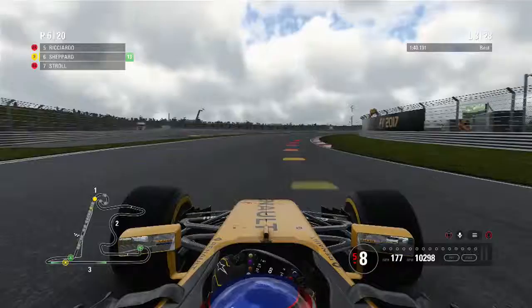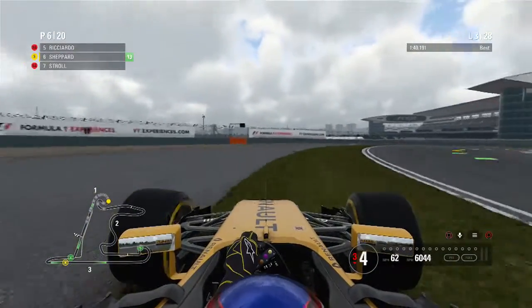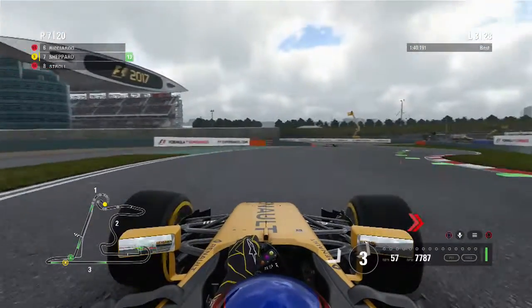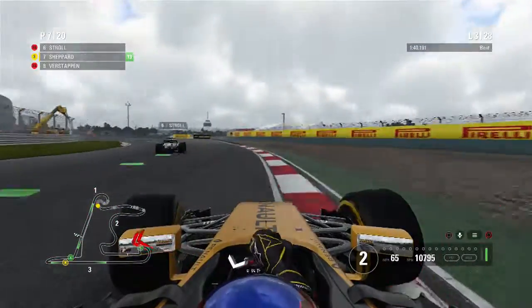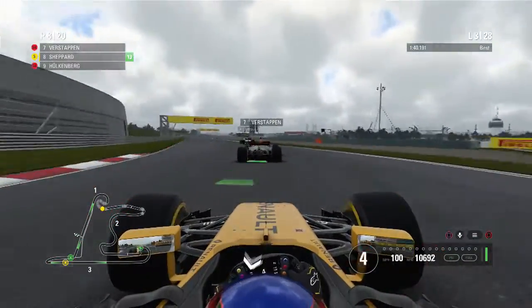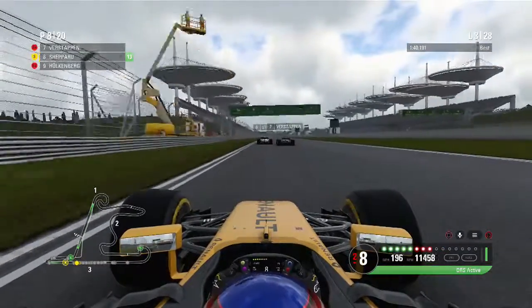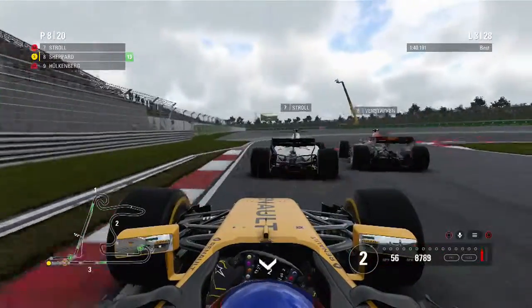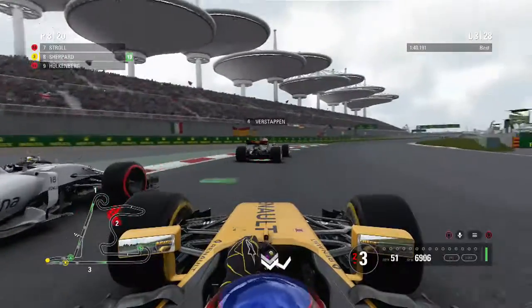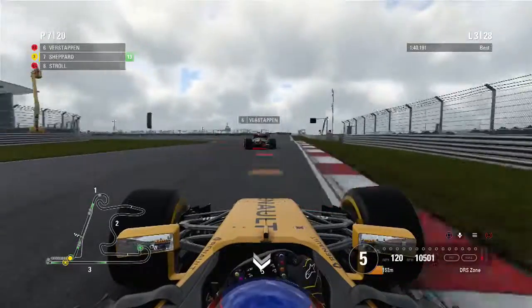Slipstream isn't overly strong in this game so we might be able to defend for now. But heading through turn one we run wide onto the grass, and we're going to lose a position to Stroll — and potentially Verstappen too. There goes Stroll, and now Verstappen is right behind us. We get grass on the tyres, run wide out of turn three, and we're back down to 8th. Luckily our teammate doesn't get past us.